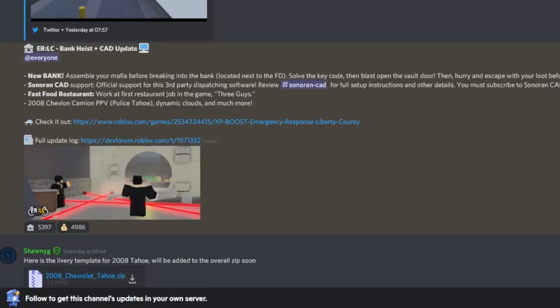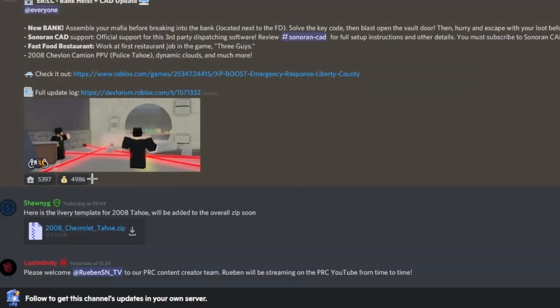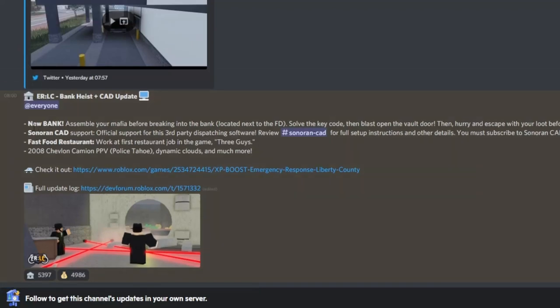Hello everyone, welcome back to another video! Today the bank and fast food restaurant update just came out — well, it's been about 12 hours. There's a new bank: assemble your mafia before breaking into the bank located next to the fire department, solve the key code, then blast open the vault door, then hurry and escape with your loot before the place fills up with tear gas.